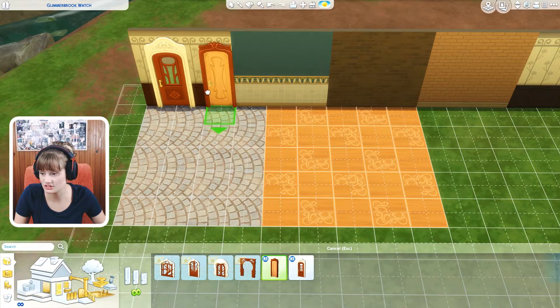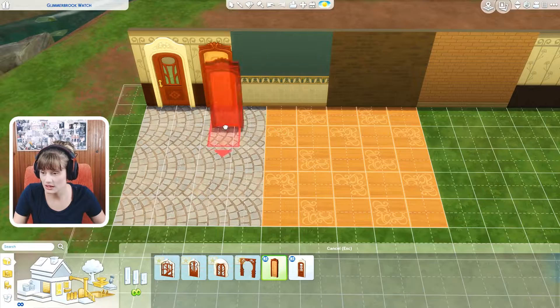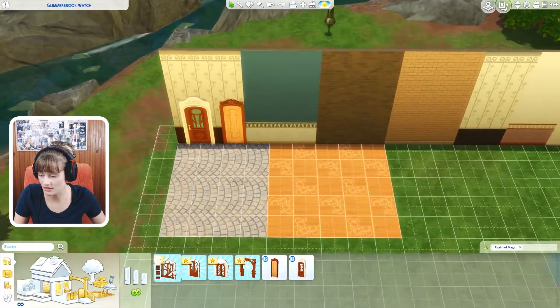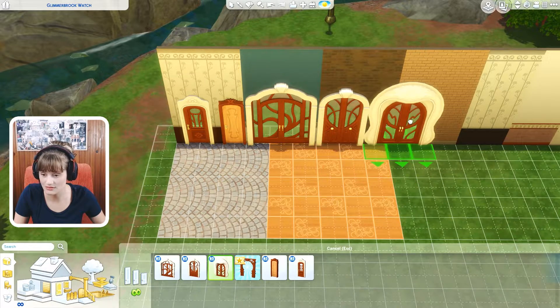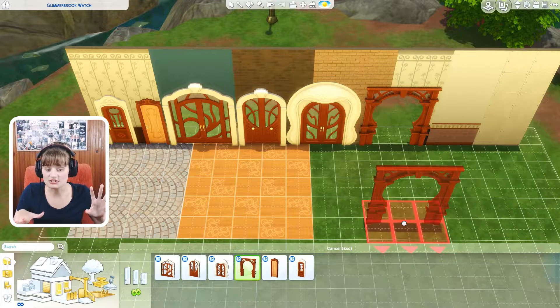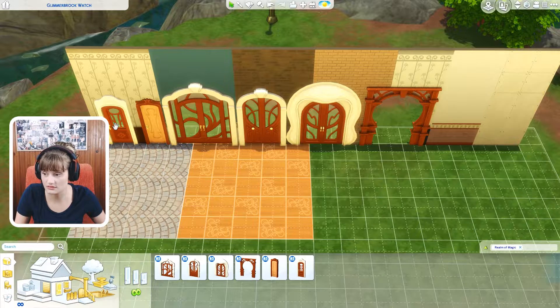Six types of doors. These are for the smaller walls. And then we got these ones, these ones, these ones, and the arch. Everything is adorable. I definitely see myself using these ones a lot. This is actually adorable because I love the entryway around it — super, super cute.